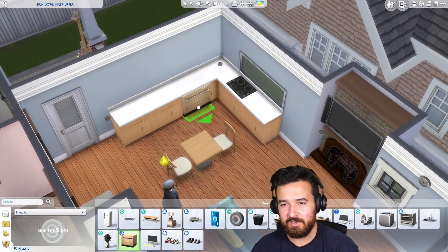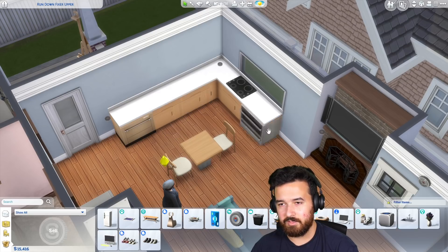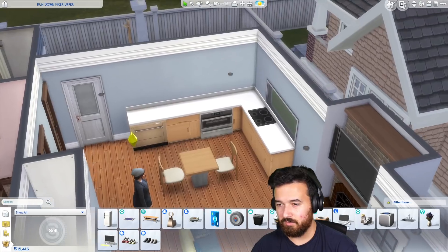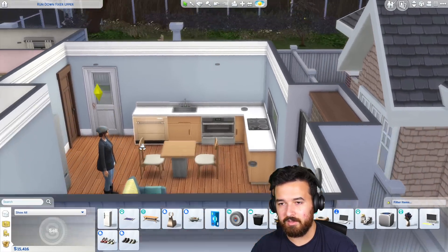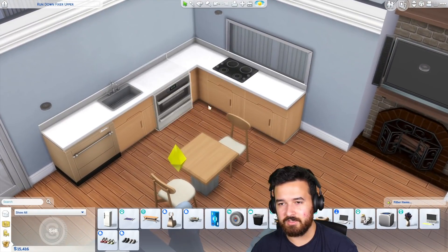The dishwasher can go there, the oven maybe there, and then the sink there. There's a lot of big appliances in this kitchen — maybe we just need a regular stove.